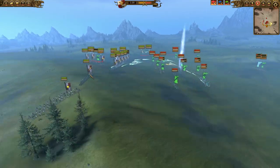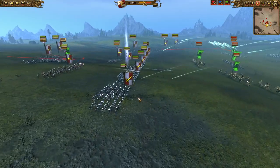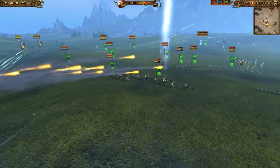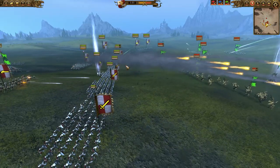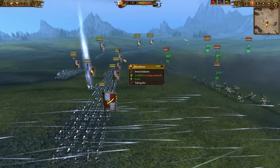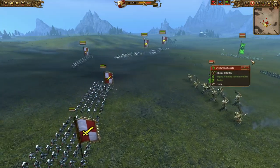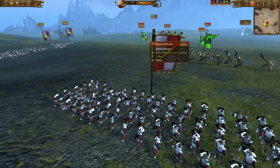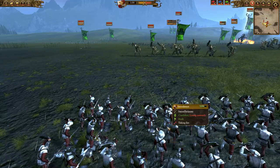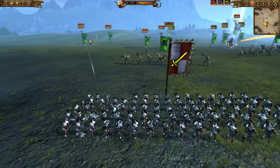My Spearmen are in reserve, and my Reichsguard are pushing around the flanks getting ready to engage. I do kind of like the Swordsmen as a pick rather than Flagellants — a lot of people bring Flagellants against the Wood Elves. But I think the extra shields and being a bit cheaper can really nullify the advantage. This guy's gotten a couple volleys into my Swordsmen; I've lost like nine models. But a Flagellant unit would be almost entirely dead because they don't have shields or armor.